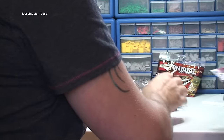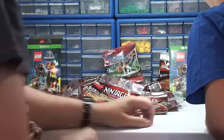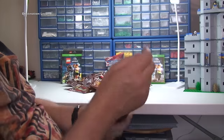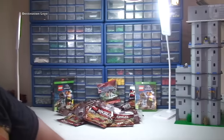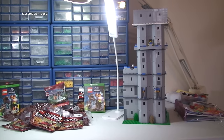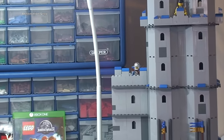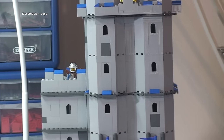Well guys, that is pretty much it for this LEGO haul video. It is normally a lot bigger than this, but it's been quite a busy week. While I'm here, I'll just zoom out and show you what we've got in the background — a few stack-ons, that's my personal LEGO bits, mainly going towards what you can see there, which is the LEGO castle, which again hasn't had much progress on it. There's Destination LEGO at the top, and we've got a little soldier down there — and there's another one, Daddy.